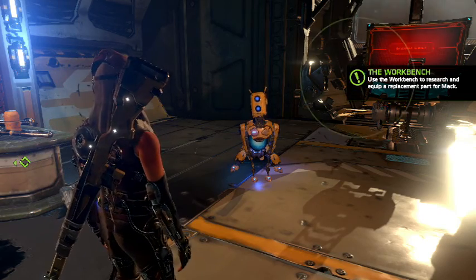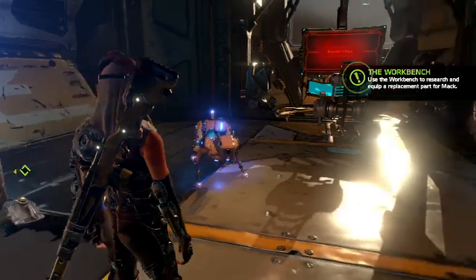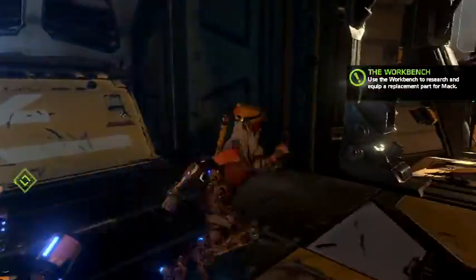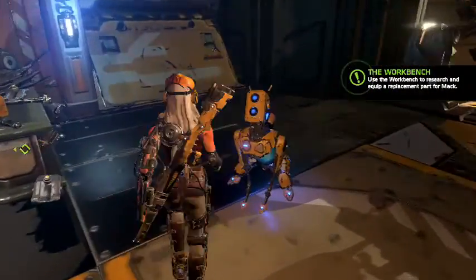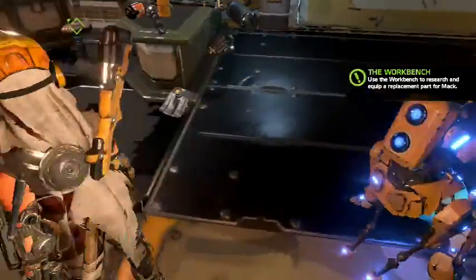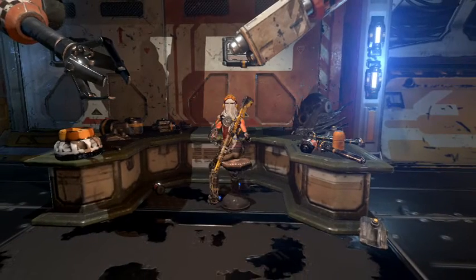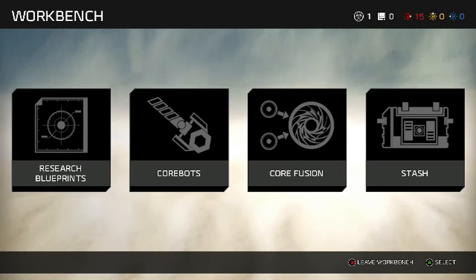Hello everyone, this is CasualPrince8 or Sam here, welcome back to another episode of Recall. I really enjoyed the last episode and we're carrying on with this. First we need to equip a replacement part, so let's go to the workbench. This is the workbench where Jewel can research and equip new parts, change loadouts, and upgrade her core. We research the blueprint and replace Max's broken part with the new one.